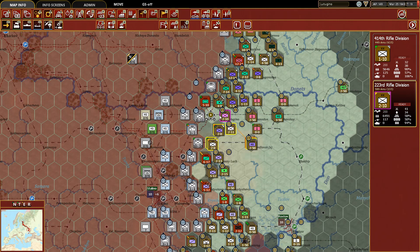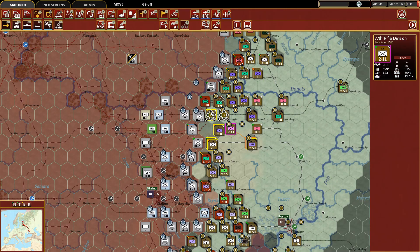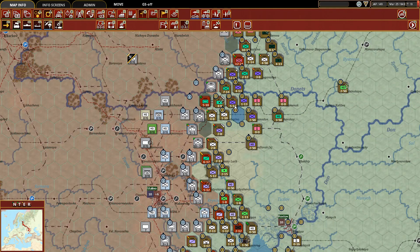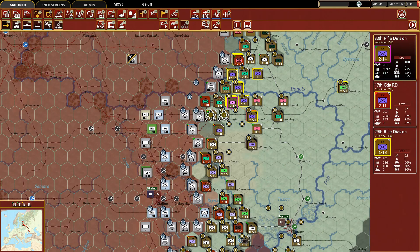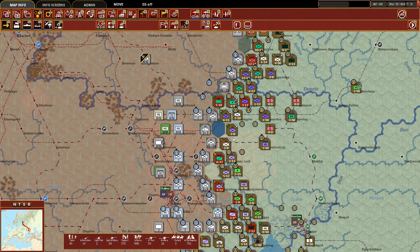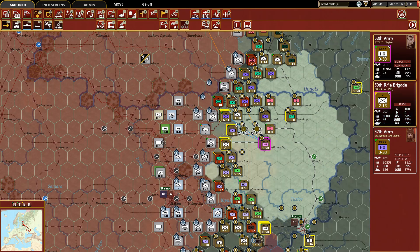Can we take these guys and get them up towards the front a little more? We'll take the 38th down here — that's enough to face off against these guys. Now where can we move in here? I don't want to move in there because we'd be facing 21 offensive value and I don't see anything that would save us. This rifle brigade doesn't need to be back there though, so we can move it up to the front.